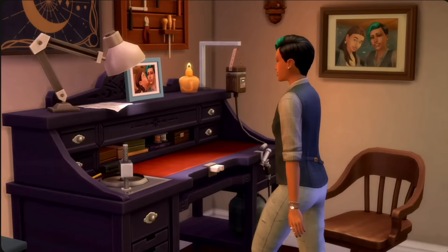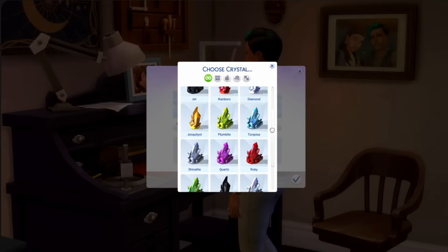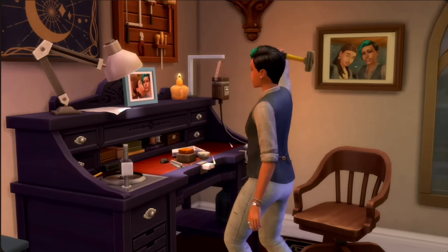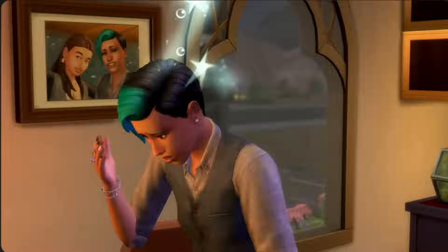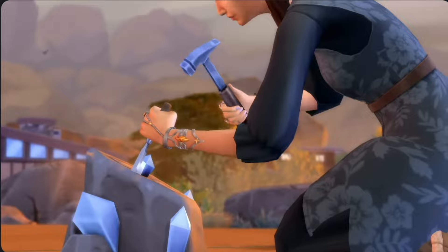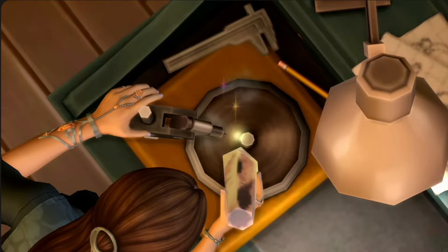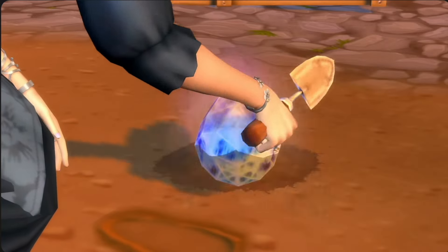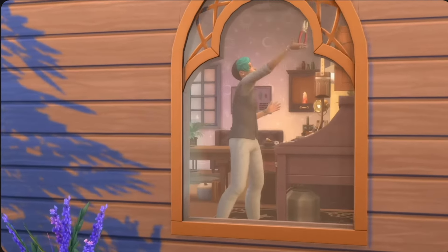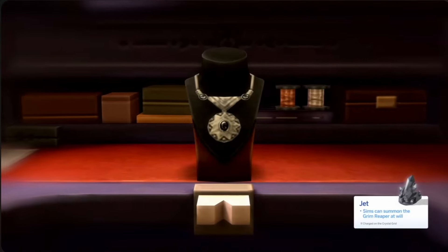The CAS and potentially the build-buy look pretty interesting, and I think they would go along well with Realm of Magic especially. Being able to craft your own jewelry is bringing something back from previous Sims games, but they did do something unique that I can genuinely appreciate — everything is going to have different capabilities and qualities to it. It looks like you can build your own collection and display it on your shelves, and I think it's a fairly clever idea for a stuff pack.